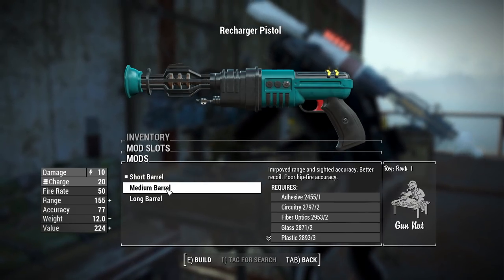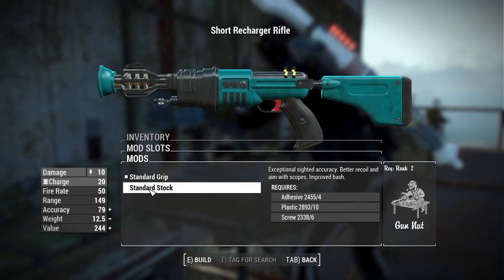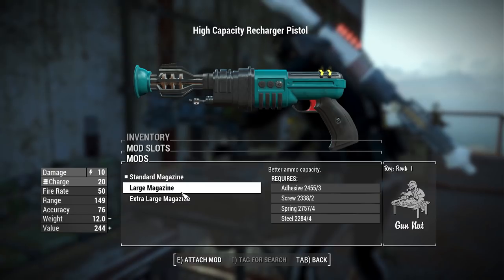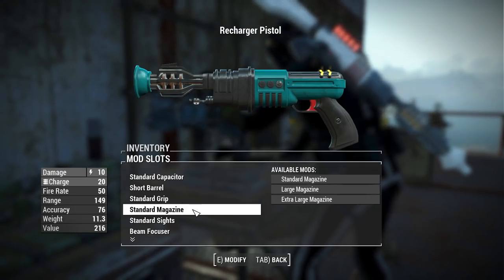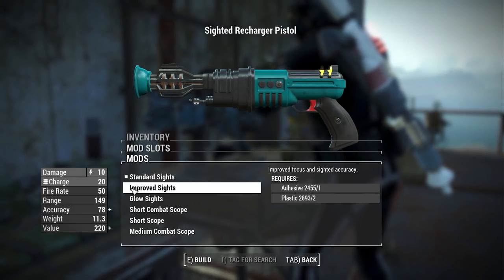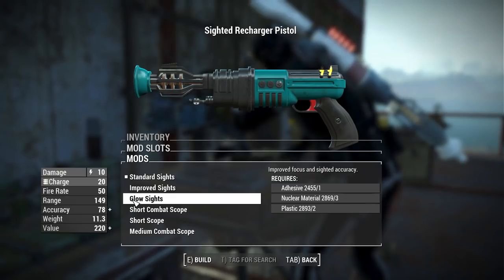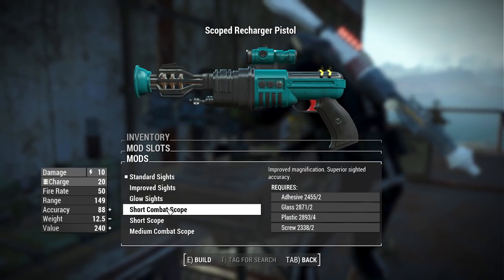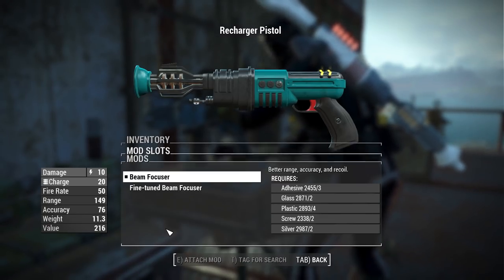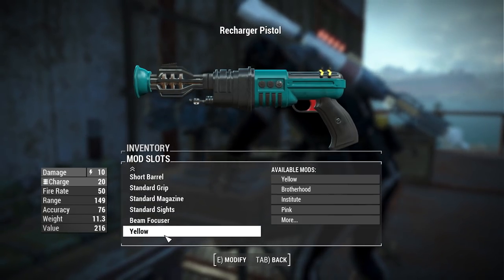For barrels we have options for a short, medium, and long barrel. For grips we have the standard grip and the standard stock, so you can change it from pistol to rifle. For magazines we have standard, large, and extra large. We do have some sight options: the standard iron sight which is just the front post, the improved iron sight which adds a rear ring sight, glow sight versions of the improved sights, a short combat scope, short scope, and medium combat scope.